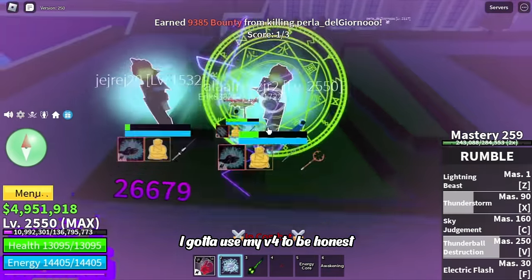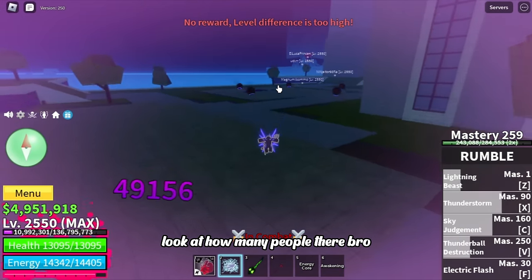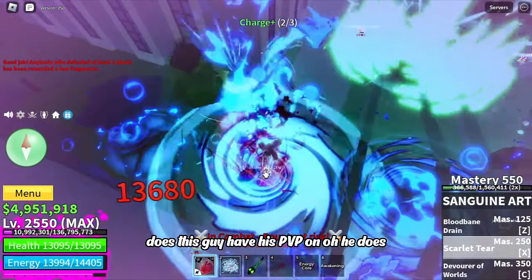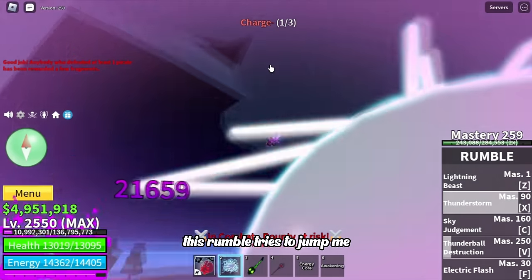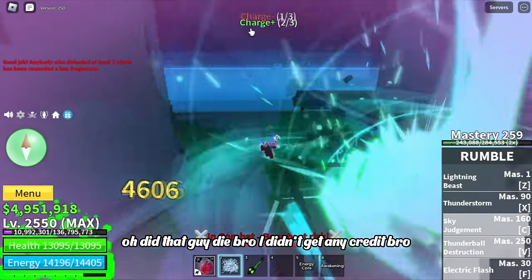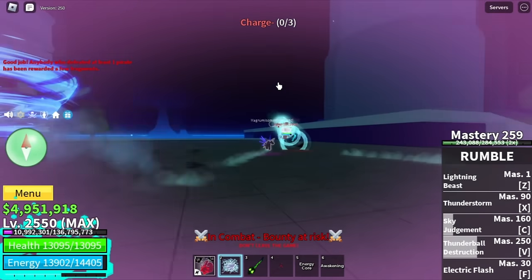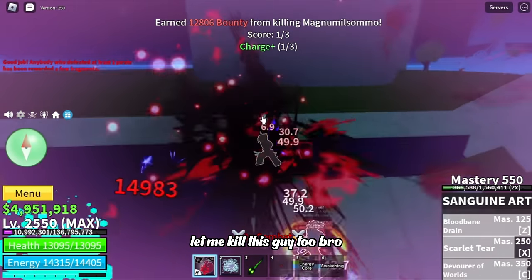I gotta use my V4 — suspicious kill! Look at how many people are here. This guy has PvP on — but he's already dead. This guy with Rumble tries to jump me, let me just ult and kill them both. I didn't get credit — you ain't gonna escape me, Leopold user! Look at that dash — that's epic, let me kill this guy too.